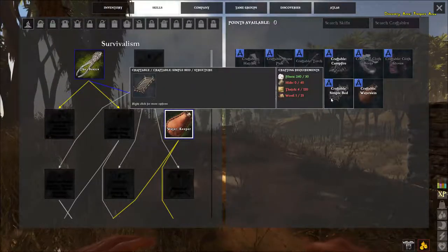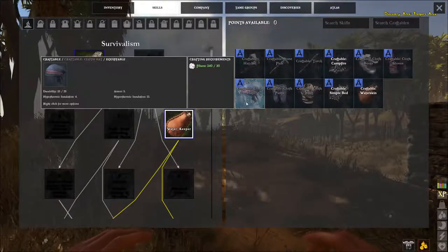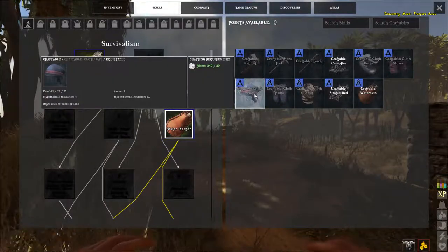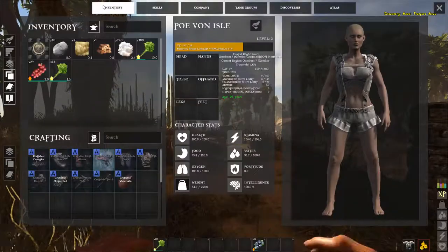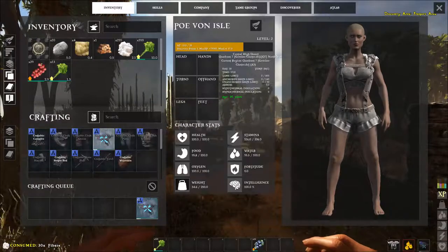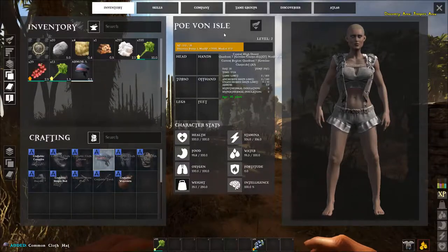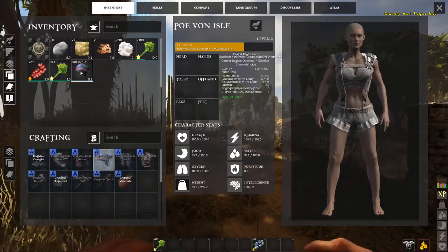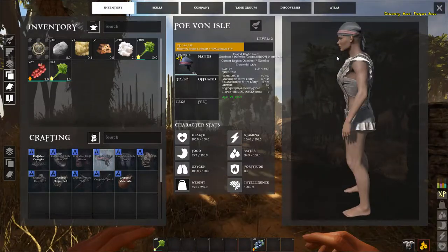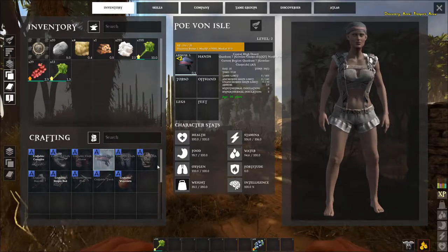I'd like to make some clothes — I think I can make a hat but I need skins, which means I have to kill stuff. Except I can make a hat right now! Look at my sexy shorts — my lederhosen with the ruffles on them, because I'm a girl and girls get ruffles. Put the hat on the head — yay, I'm not as bald!